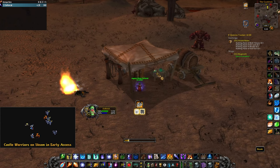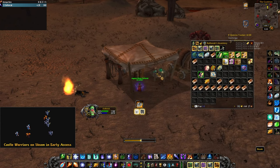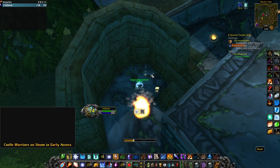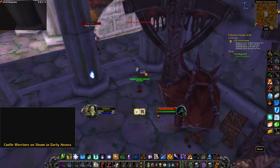First, I went to Searing Gorge at 37,49 and picked up the book. Then I went to Hinterlands at 38,72 and picked up the next book. Followed by Azshara, where I found the book next to the Satyr at 20,61.